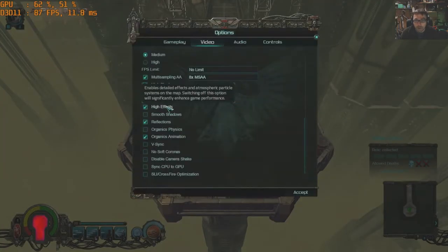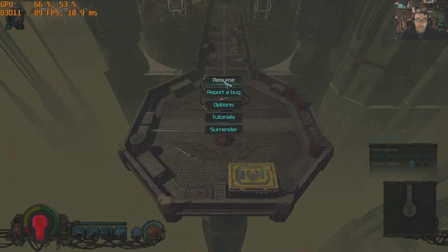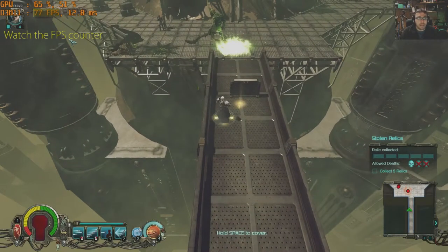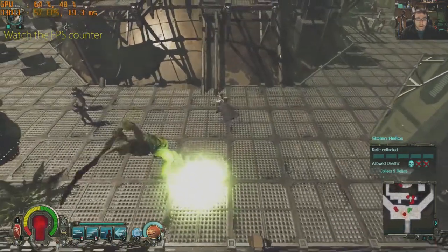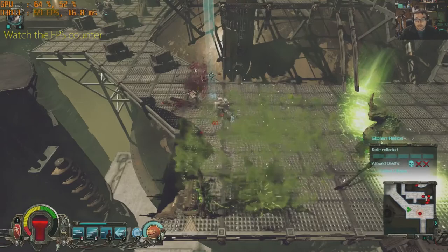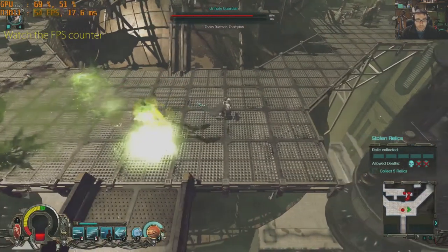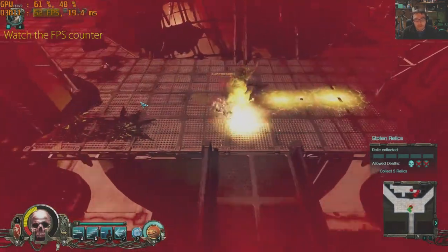Let's go back to options - we've still got those two settings off. Let's turn MSAA down to 2x, accept, and see if that makes a difference. I don't really think it looks that much worse, but we're only a few frames per second higher. I don't think it's worth it over the image quality - I would just leave the MSAA on unless you're really struggling. We're still in the 50s.